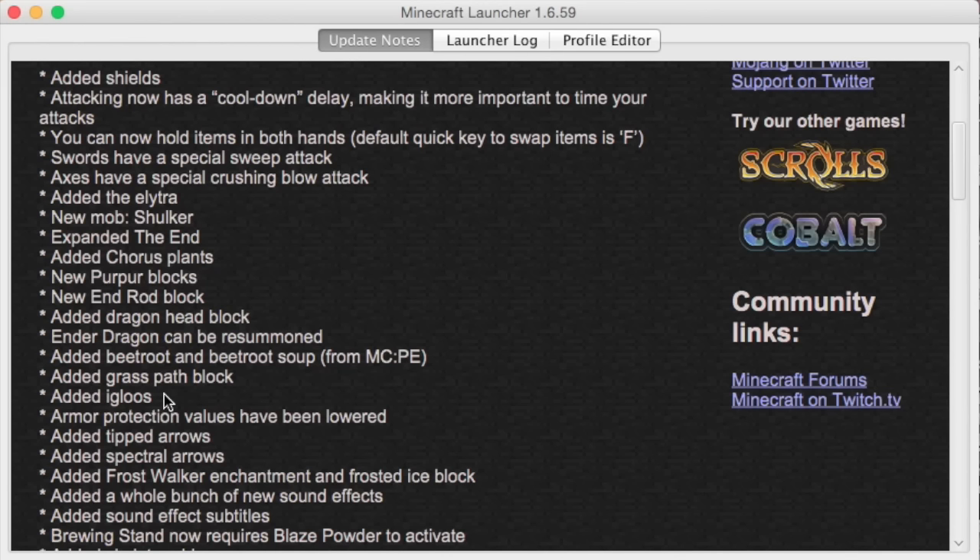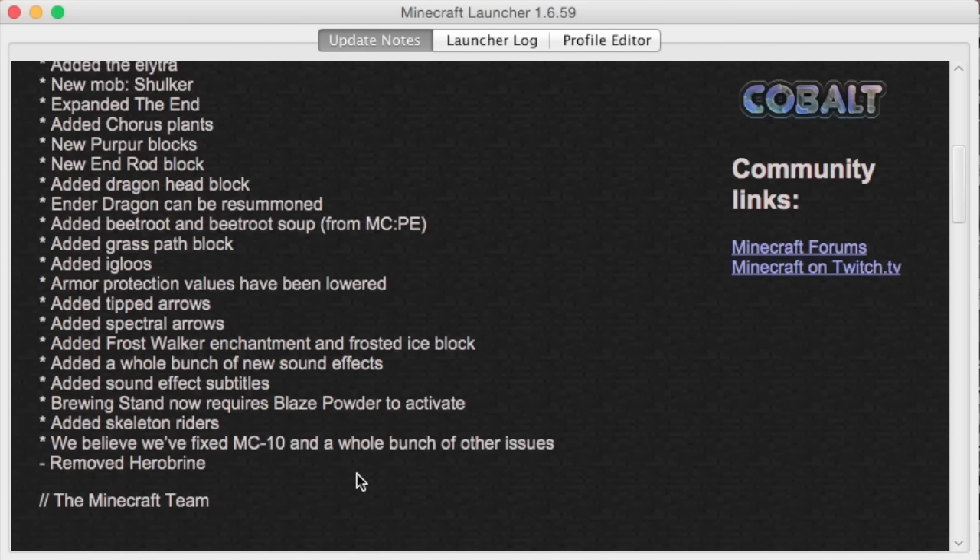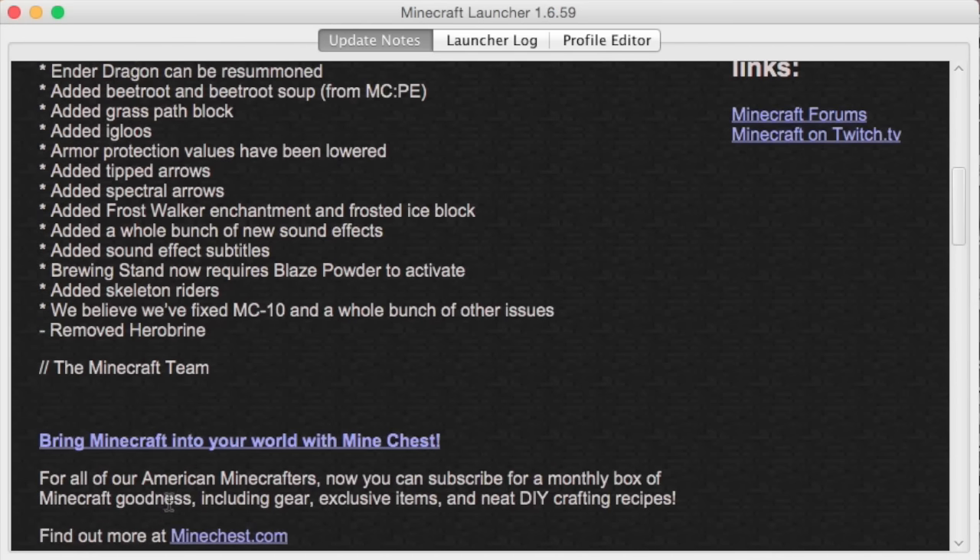Armor protection values have been lowered. Added tipped arrows — that's cool. Added spectral arrows. Added frost walker enchantment and frosted ice block — frost walkers is kind of cool, I haven't heard about that ice block. Added a whole bunch of new sound effects. Added sound effect subtitles — that's kind of cool. Brewing stand now requires blaze powder to activate — wait, what? No. Okay, I'm sure it'll be fine. Added skeleton riders — that's cool. They fixed a whole bunch of issues and removed Herobrine. Of course, everyone knows at this point that Herobrine is fake and they just include that just for fun.